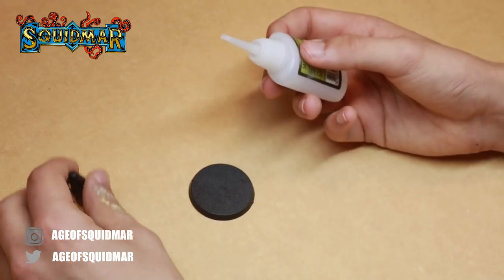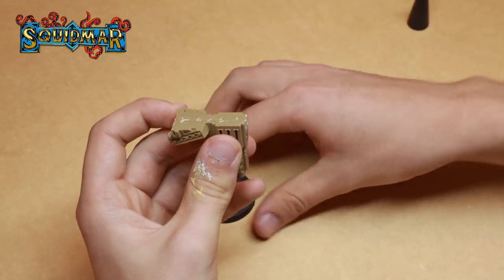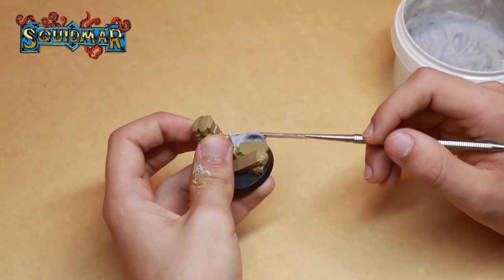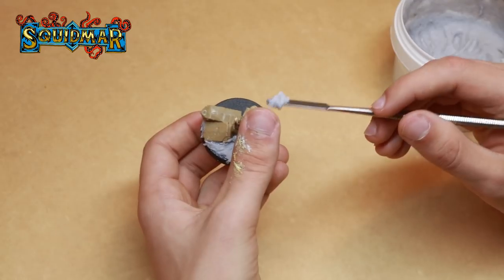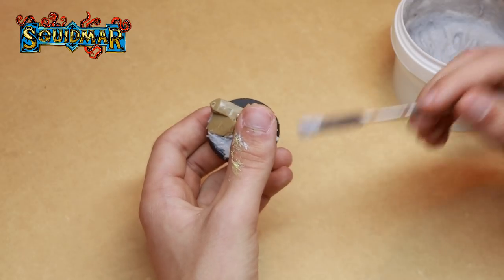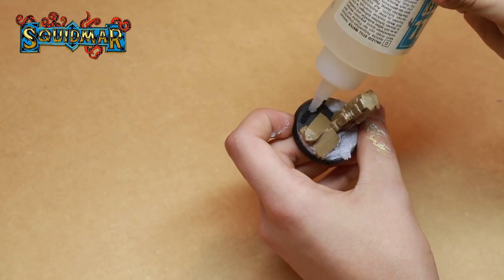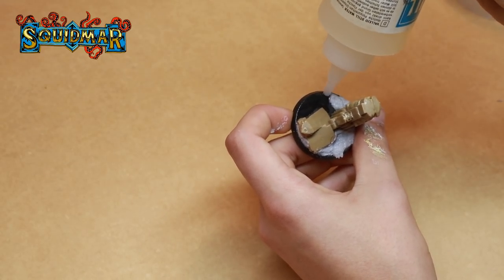To start off, Emil is gluing a part of the azerite ruin to the base. When the glue has dried, Emil is adding a white pumice — it's a texture paint with acrylic mixed with sand. The pumice will be representing the sand on the base. There are about a hundred different brands that make these texture paints; you can buy them from Vallejo or Games Workshop — it doesn't matter. To cover up the texture of the Games Workshop base, he's adding a super thin layer of water texture. When that is done, we're priming the whole base black.